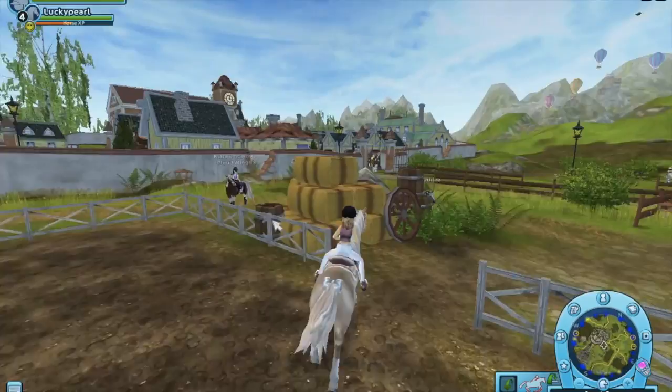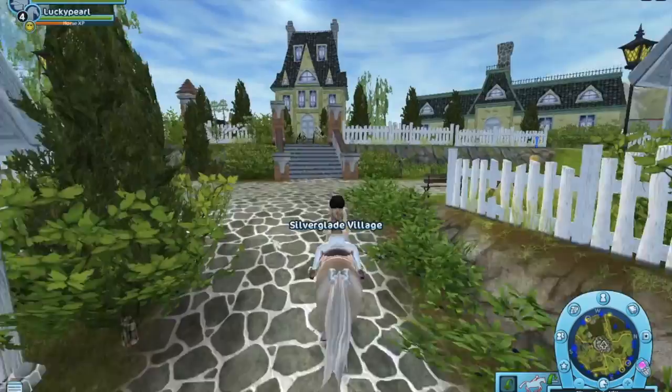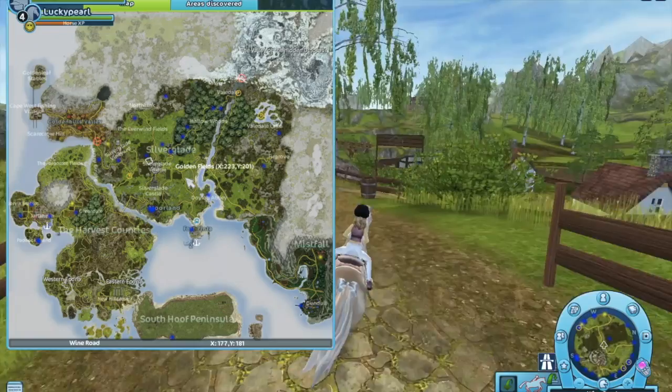My Hanoverian looks like that one but it's level one or two - I think it's level one. We're going to head over to the jumping arena, the small one though, the one that's right next to the big one.